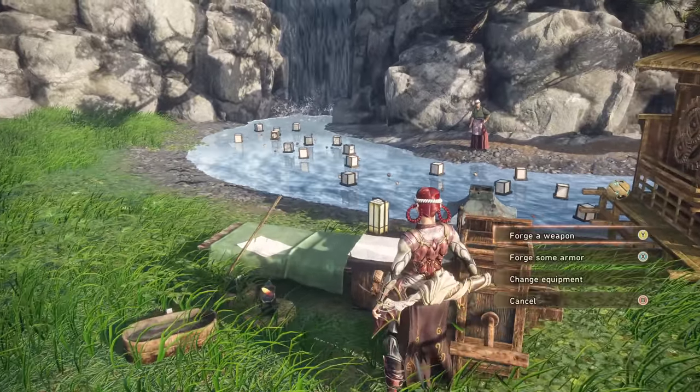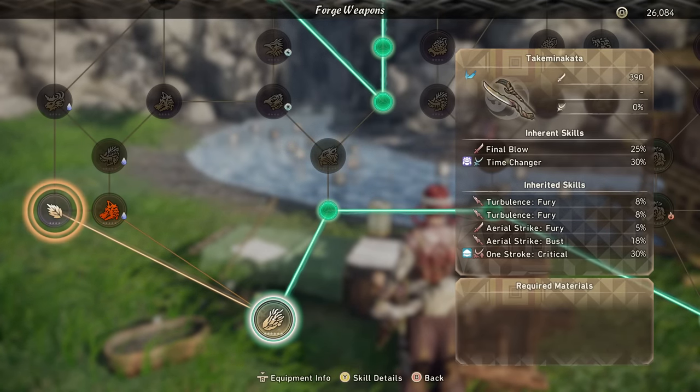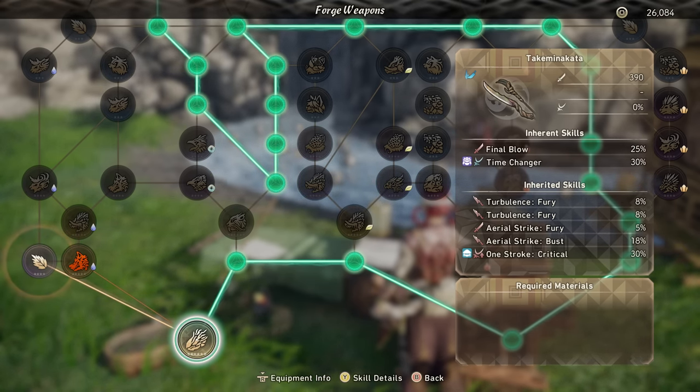Let's take a look at the build and jump on in. We are working with the Taki Minikata — this is the final boss Clawblade — but we're taking a rather convoluted path to get there so that we can have double Turbulence Fury, Aerial Strike Fury, and Bust, and then lastly some One Stroke Critical.